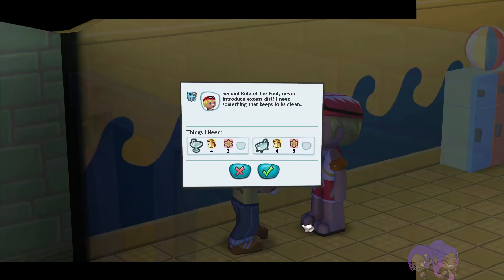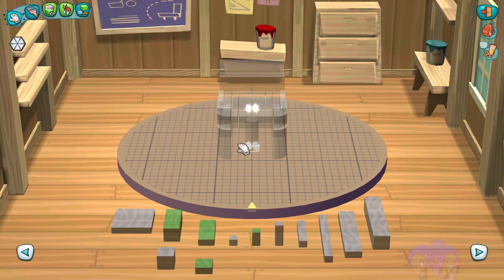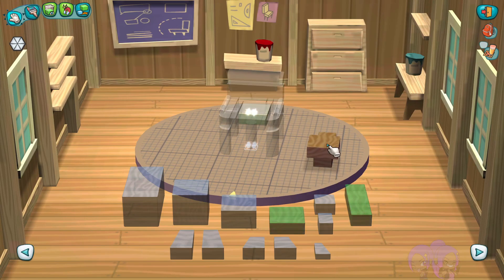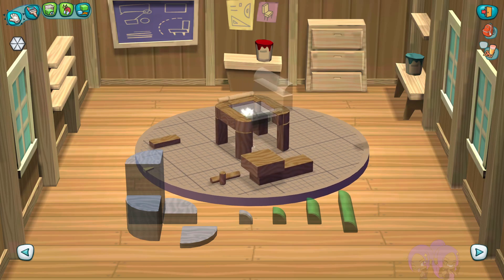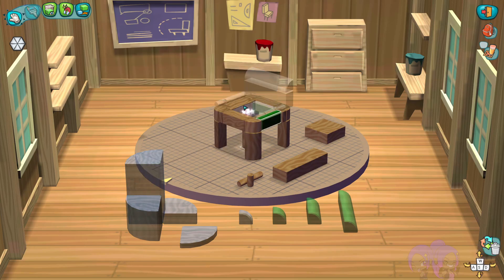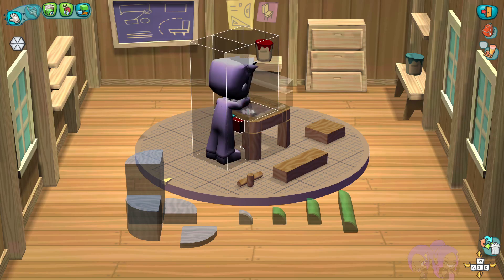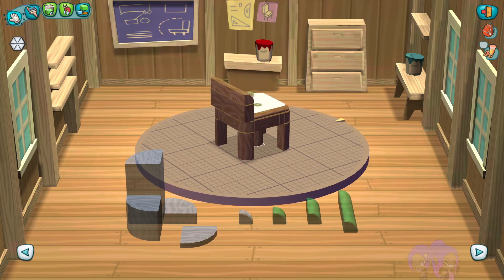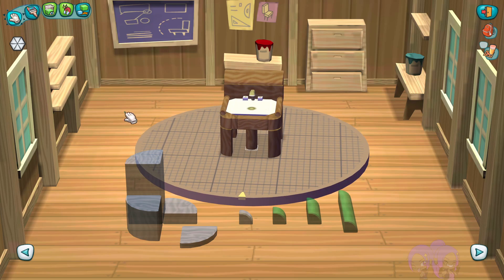'Second rule of the pool: never introduce excess dirt. I need something that keeps folks clean.' Perfect, and we just got some new blueprints, so let's take advantage and use these blueprints to create some new items. All right, so this is the sink that Tad recommended for us, so let's get it built. I feel like this design is a little unnecessarily complicated — to each their own, I guess they just want me to use a lot of pieces or something.